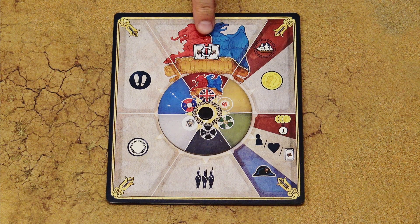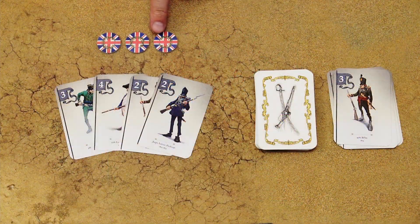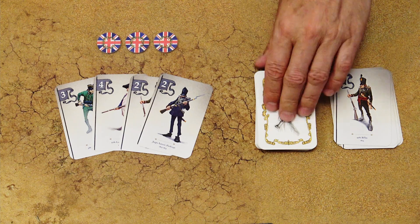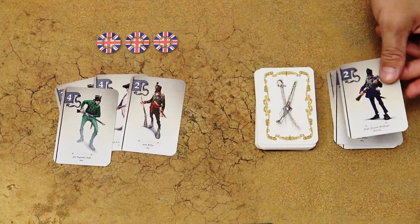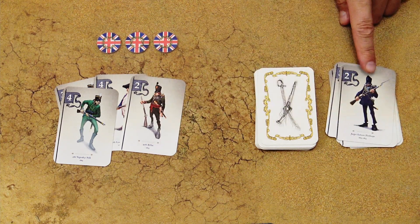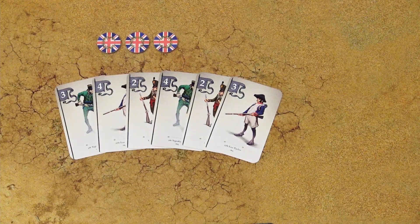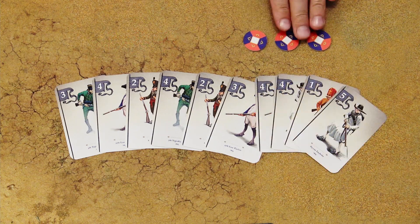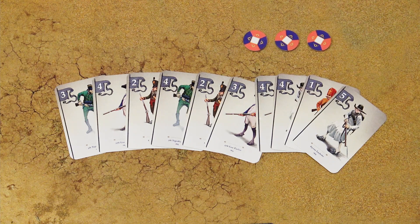The first action on the rondel is the battle card exchange. The nation may draw one card from the deck of battle cards, and then must discard one card from hand to the discard pile. If the draw deck ever runs out, reshuffle all discarded cards to create a new draw deck. Each nation has a hand limit of six cards, except for France, which as the only nation may hold up to ten cards. If you have more than that, you must discard the excess cards immediately.